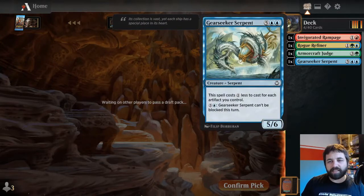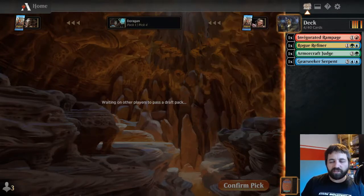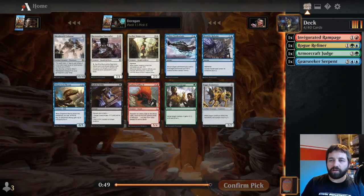So far quite a strong start, doing some very Kaladesh things here. Doesn't look like we're going to be going green-black. Looks like it's just going to be kind of a Temur value deck - not necessarily all three colors, but one of the color pairs of Temur: red-blue, red-green, or blue-red.